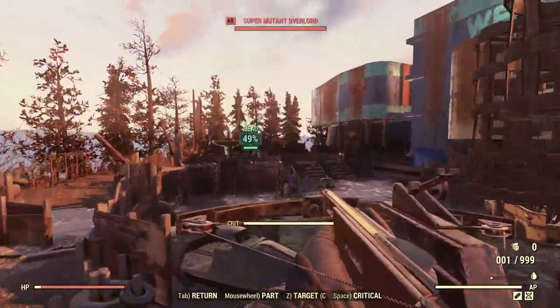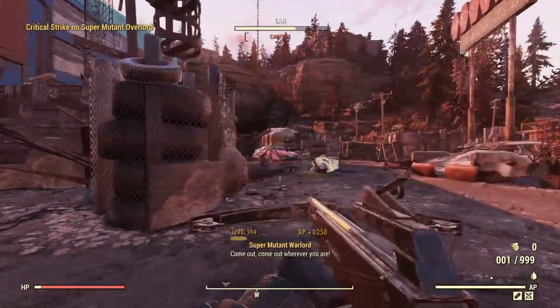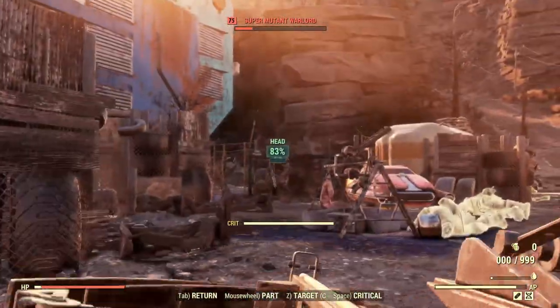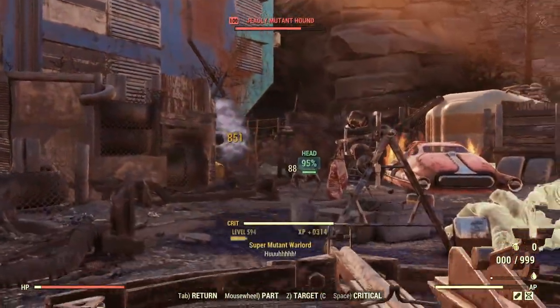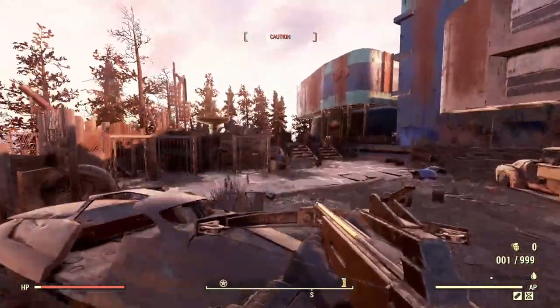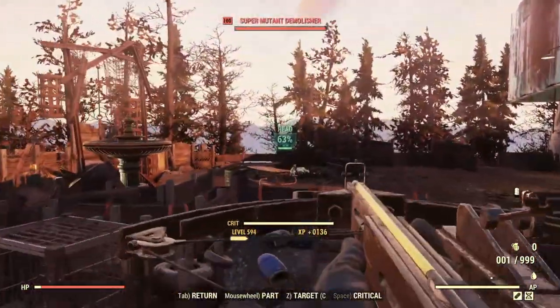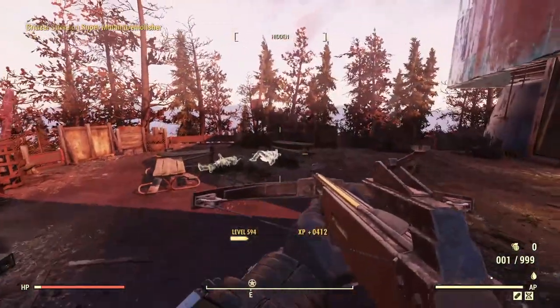Crit shots though will definitely be the one-shot kill on your level 100 super mutants, so this is a weapon that can benefit from aiming your build towards crit shots and trying to get the most out of them. Swapping in something like crit savvy to make sure you have your crits bar full more of the time can be a way to go, and some of the other crit perk cards or a legendary effect to fill your critical meter quicker is probably a much better route.